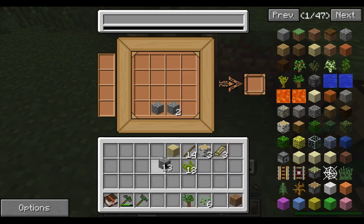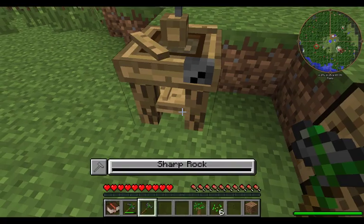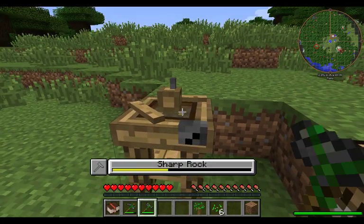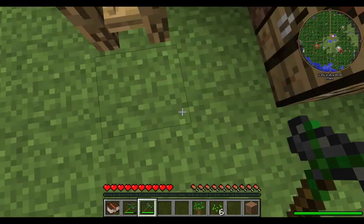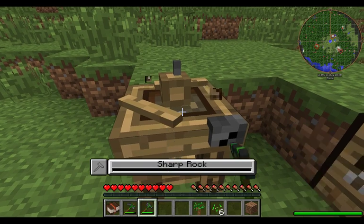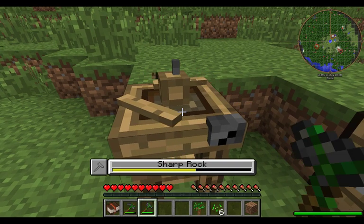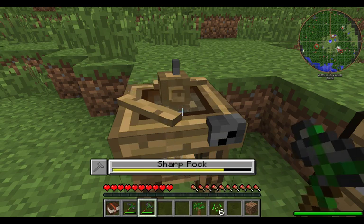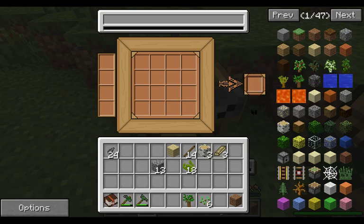Let's throw three cobblestone in. You see that didn't do anything when I held the button down — give it about a second in between and you get a nice big jump. Look how much that's taken. If you do it too fast it goes real slow. That gives us 24 sharp rocks.